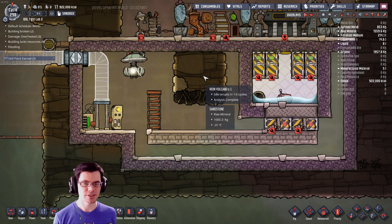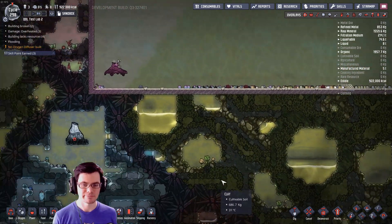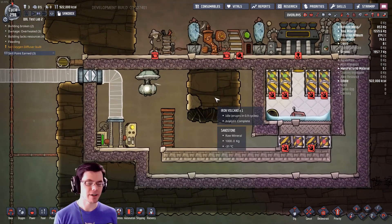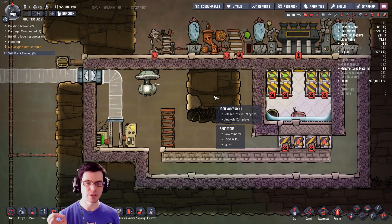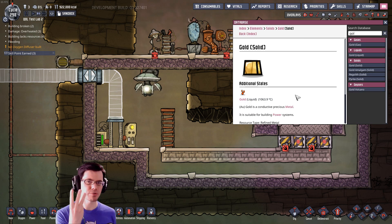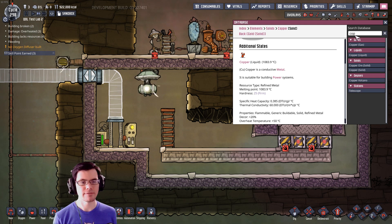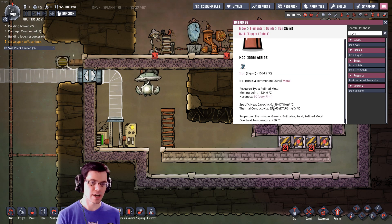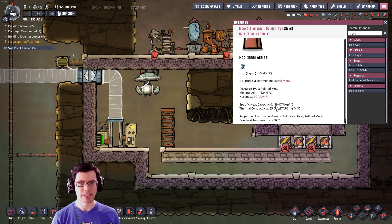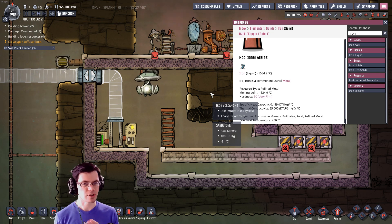Down here I've uncovered an iron volcano. You can normally find this because there's neutronium beneath it, so it's a good way of discovering where something like this might be. Usually I find gold volcanoes, but an iron volcano is really good for this application because it has a higher specific heat capacity. You have three options for refined metal: gold at 0.129, copper at 0.385, and iron at 0.449 specific heat capacity. This is important because that's how much energy is inside of each gram of material ejected by the volcano.